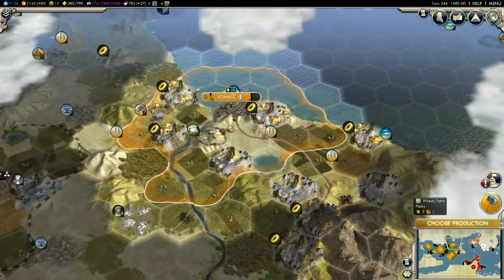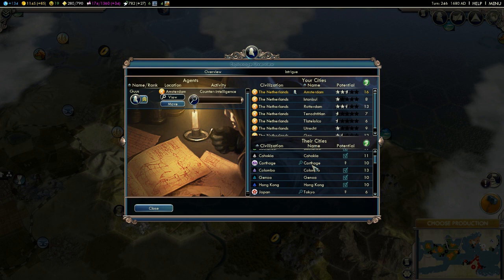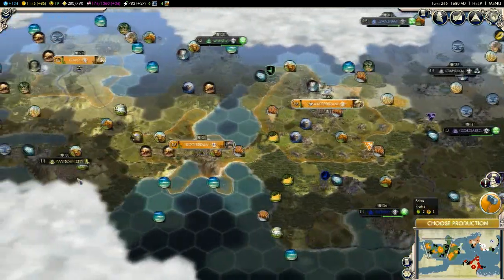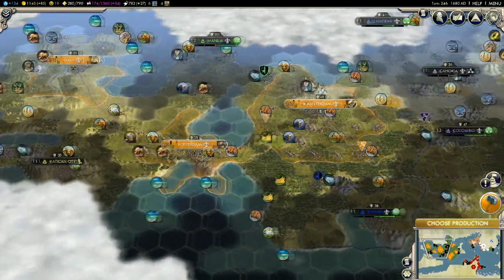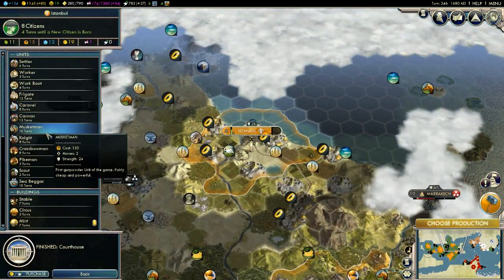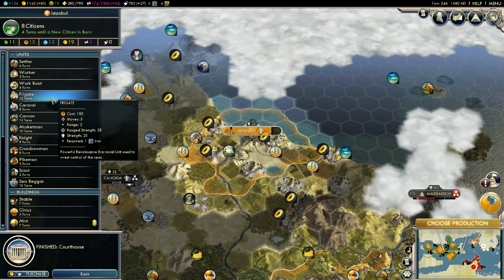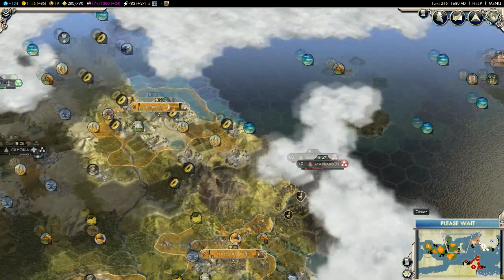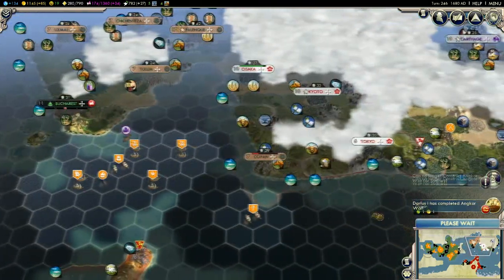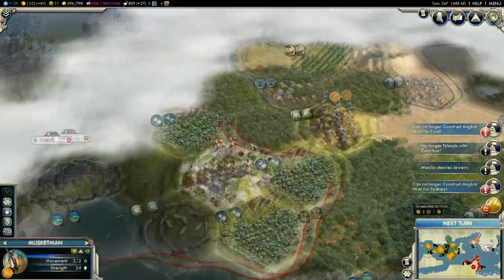Let's just go to the espionage overview. Our spy is in Amsterdam, so we should move him. I'm rather upset because the views have dropped off - many of you guys probably don't like watching me play anymore because I'm just too much of a noob. Let's just build a frigate. Marrakesh is still angry at us but at least we're not at war with them. Kapan seems to be almost taken over - I wonder who's attacking it.